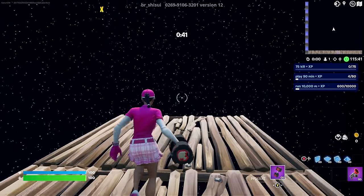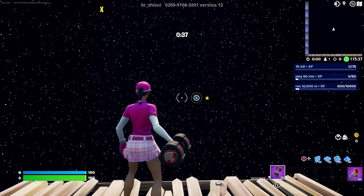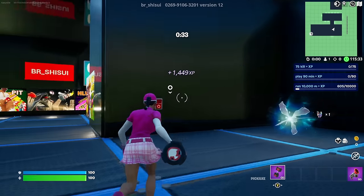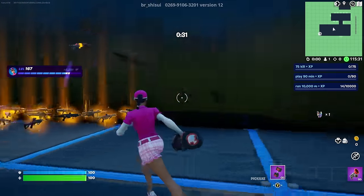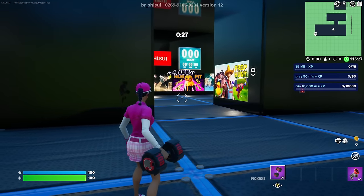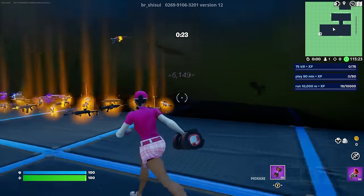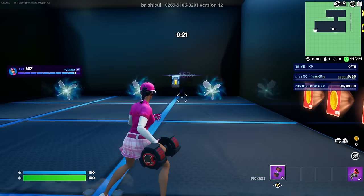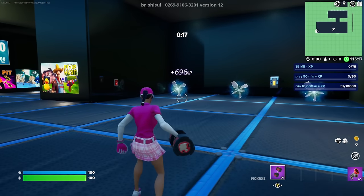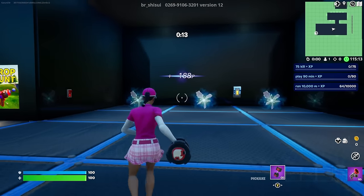Once you place the second floor, come over here to the very end and right here you're going to find the very first XP glitch button. Interact with it just like that. After doing that, it's going to start giving you some pretty good XP — just like that from the very first XP button. It just grants the XP right away and we got over 10,000 XP. We can't see the full amount but we got a lot of XP from the very first button.